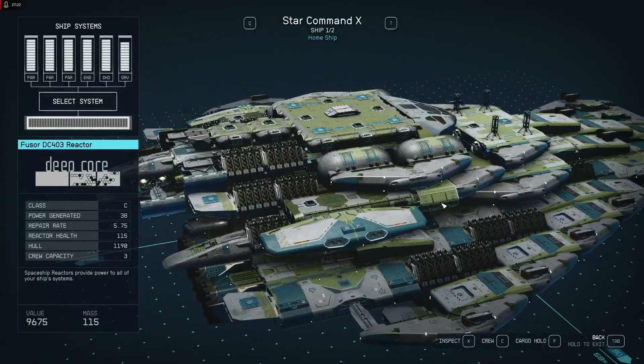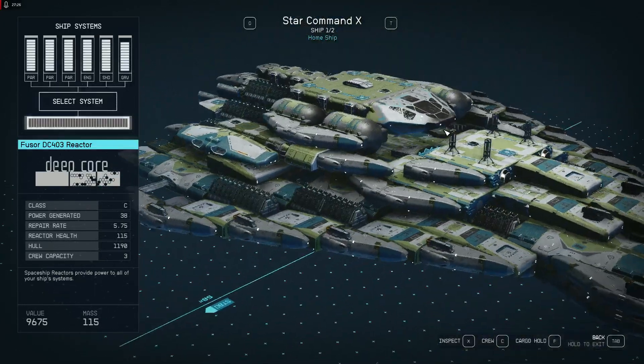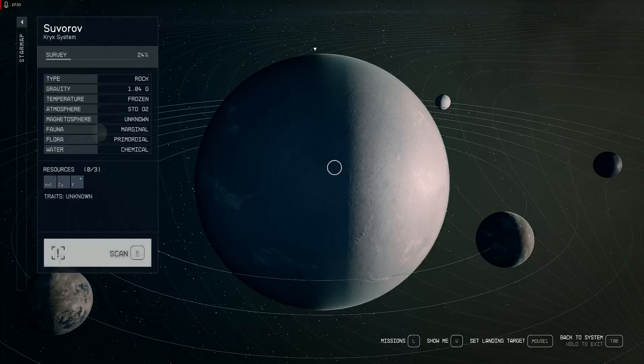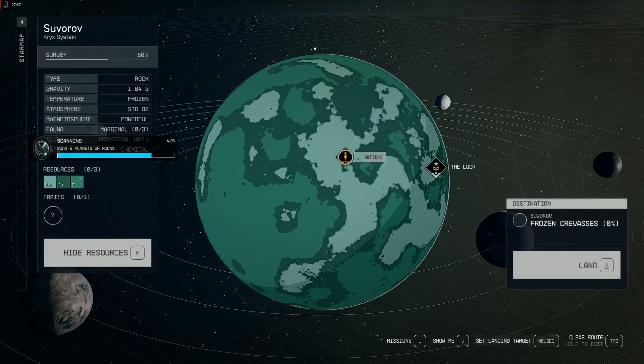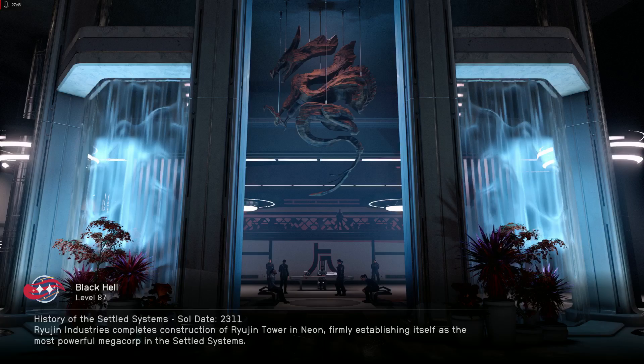The whole setup — the reactor and everything. I'm going to try and land somewhere. I need to scan — it's a frozen planet, frozen crevices. We're going to take a little tour to explain the design. You can argue, you can comment.